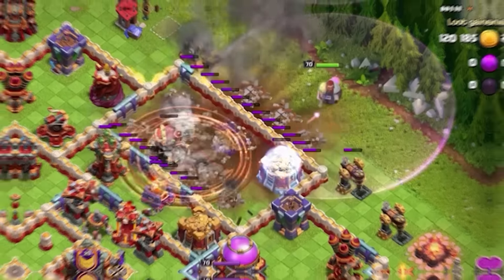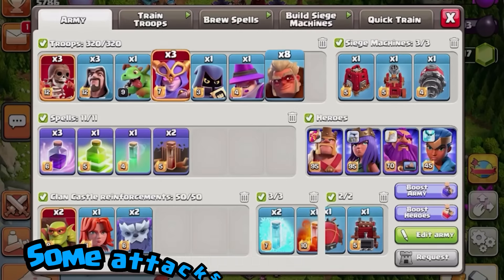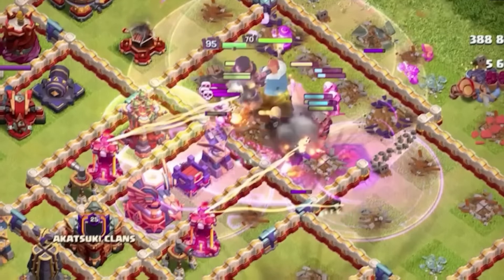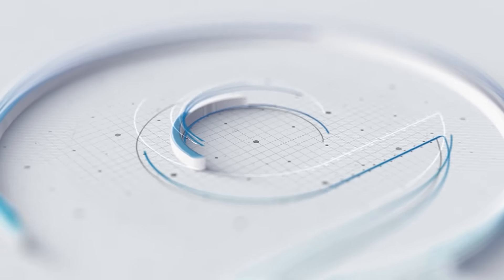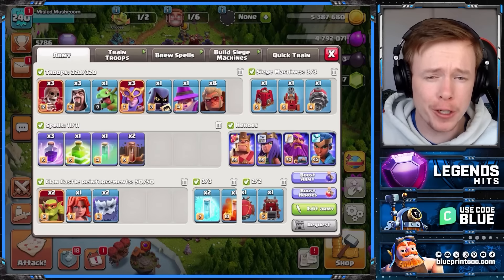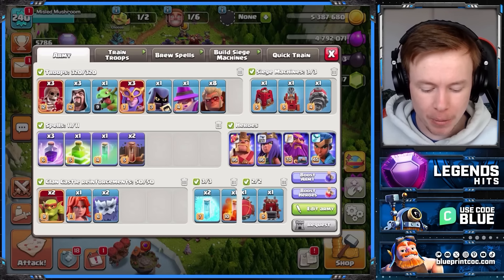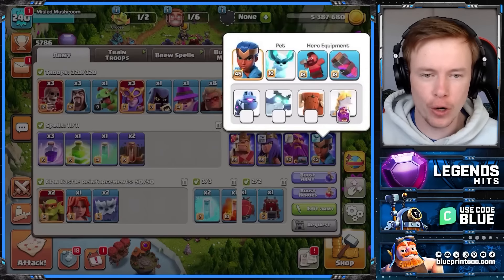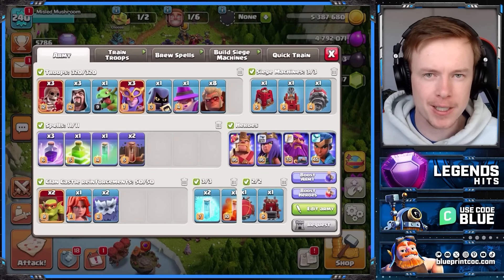Fireball with Super Witches and Druids is insane. Today we're going to do some attacks in Legends League and I'm going to show you that these three are not only a perfect combination but might end up being one of the best ground armies in the game. Here is today's army - a really short troop list which is always handy. We're bringing the unicorn on the warden because we're going to do some extremely short but simple warden walks. Let's get into some replays.